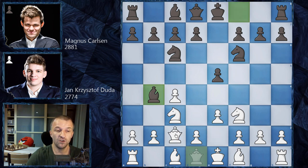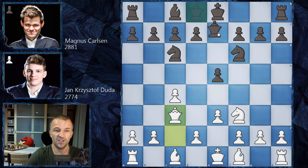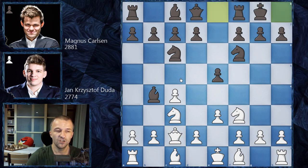However, Duda prefers e3 — he's played that quite often — and now we have bishop on b4, queen on c3. If the knight is taken, which is the main move in this opening, bishop on c3 is actually the main move, then queen on c3 and queen e7. Now d4 is an idea, but white has to be very careful here as the queen is already on the same file with the king, creating tactical issues. It's a very nice and solid opening.